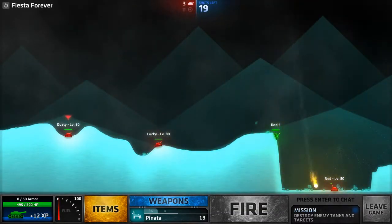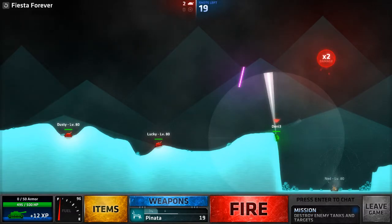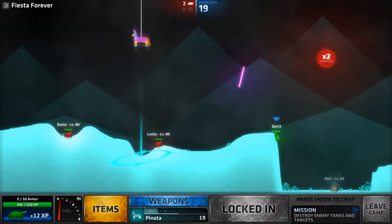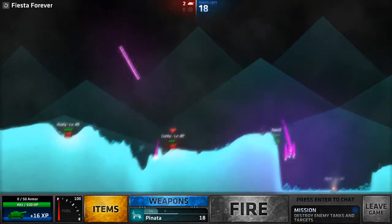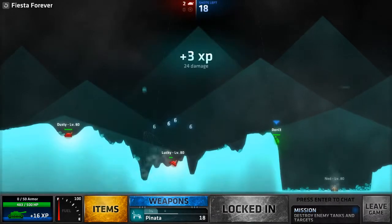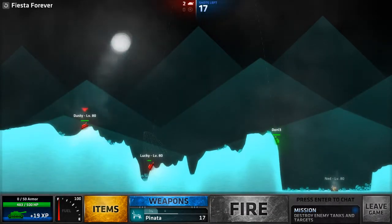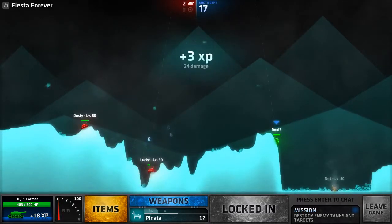Fiesta Forever is one of the most frustrating missions in the game. Don't be sad if you fail it, just restart and try again. As you could see, I hid near the top of the hillside, which caused my enemies to destroy one of their own with friendly fire. Remember to always use the terrain to your advantage and try to hide like this. This will allow you to snipe your enemies, while about half of their shots will go over your head.